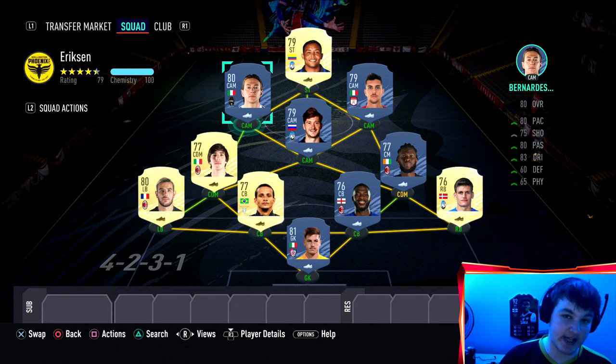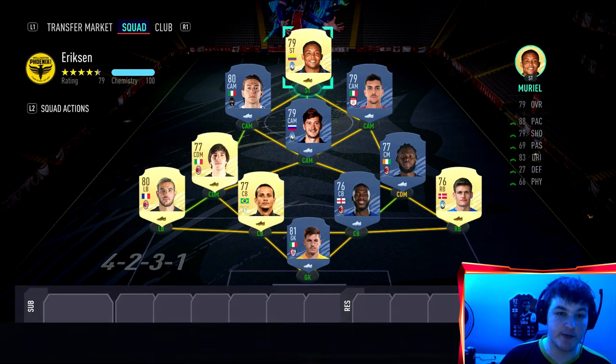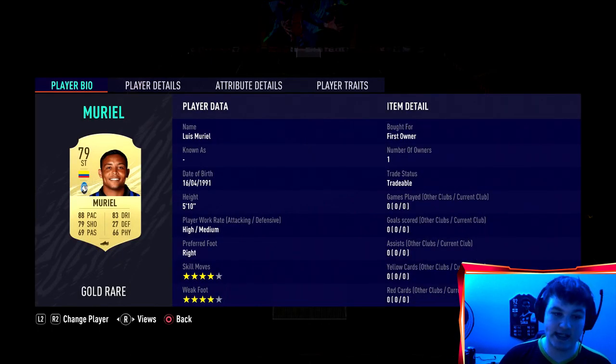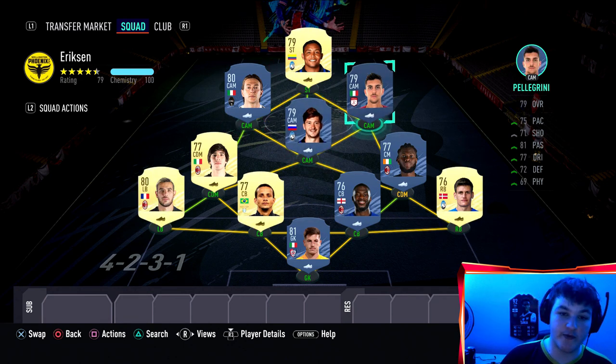We've gone for a 4-2-3-1 formation because you want those three CAMs, since you need to assist with a through ball with CAMs. Having three CAMs gives you the most possible options to get that done. We've got Bernardeschi as left CAM, and Pellegrini as right CAM. As long as you assist with a through ball to Muriel, happy days - and Muriel also has four star skill moves, which covers that objective too.